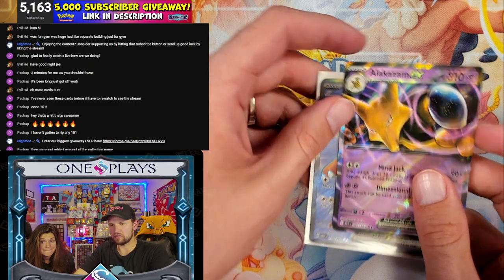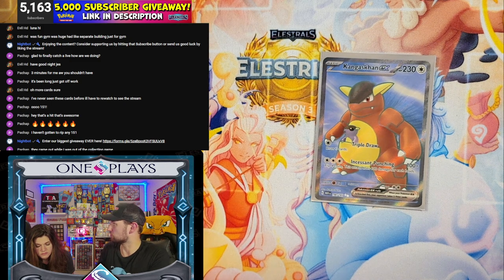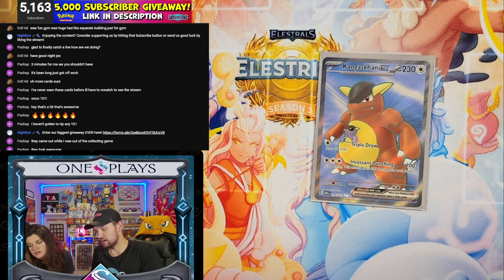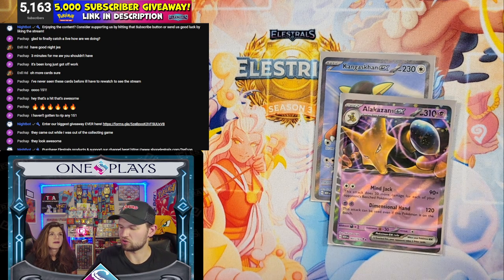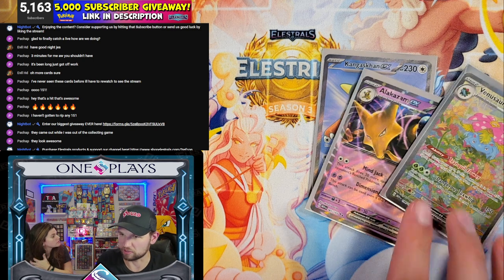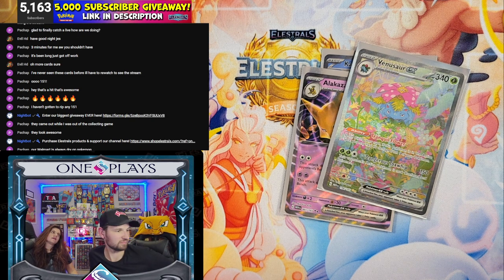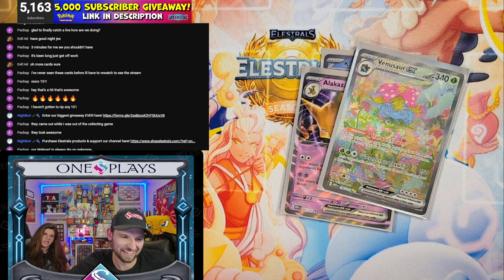If you live in the US, Walmart has a sale going on today and you can actually get the poster collection for like $13 or $14. They definitely reprinted 151, which is nice — so it's more available right now. But when this run is over, I'm not sure if they'll bring it back. I was really hoping for your birds there. Could you imagine? We're going to fly like an eagle — like Seal sings. Your Walmart's always dry on Pokemon. Ours are usually pretty good.